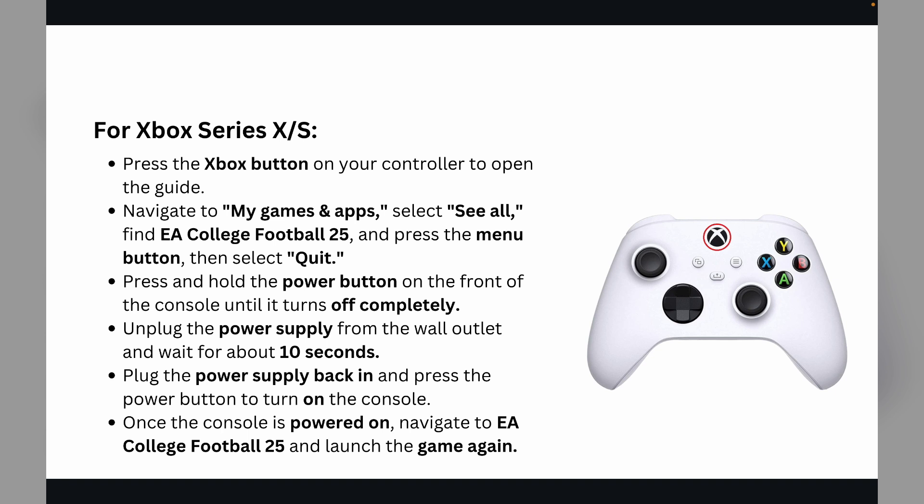For Xbox Series, press the Xbox button on your controller to open the guide, then navigate to 'My Games & Apps' and select 'See All.' Find EA College Football 25, press the Menu button, and select 'Quit.' Press and hold the power button on the front of the console until it turns off completely. Unplug the power supply from the wall outlet and wait about 10 seconds, then plug it back in and press the power button. Once powered on, navigate to EA College Football 25 and launch the game again.